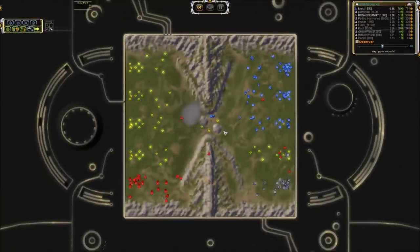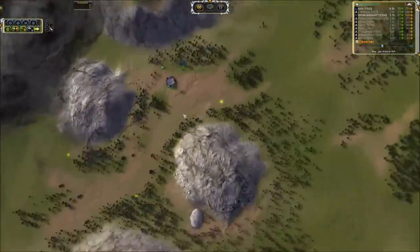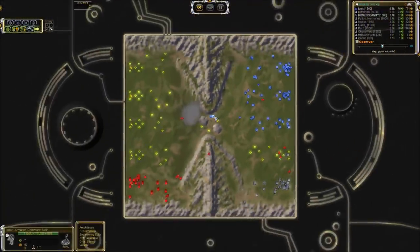That is how you win every time on Gap of Rohan when the masses stick to the game plan and send all their ACUs to middle. You know what? The middle mass is not that important. Alright guys, that is going to wrap it up for this cast. Hopefully you learned something important, and I will catch you in the next round. Thanks so much for watching.